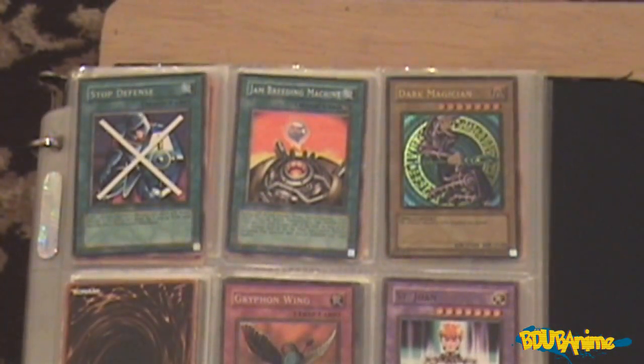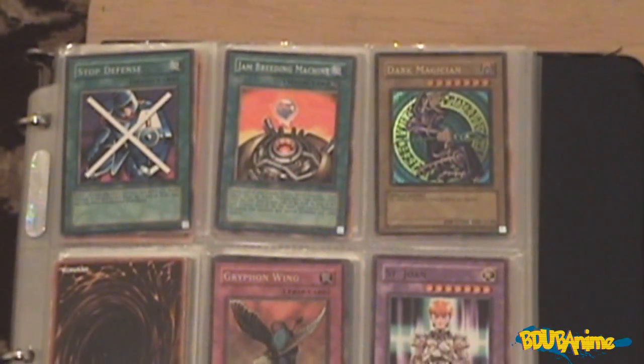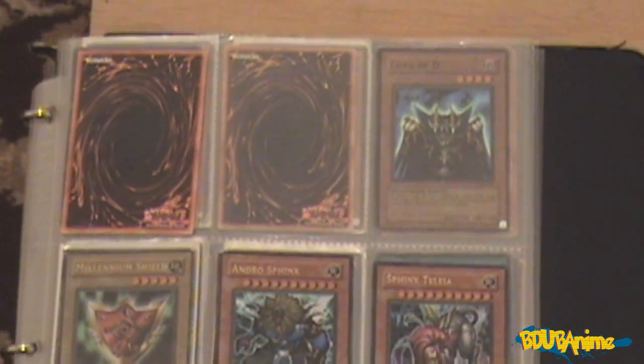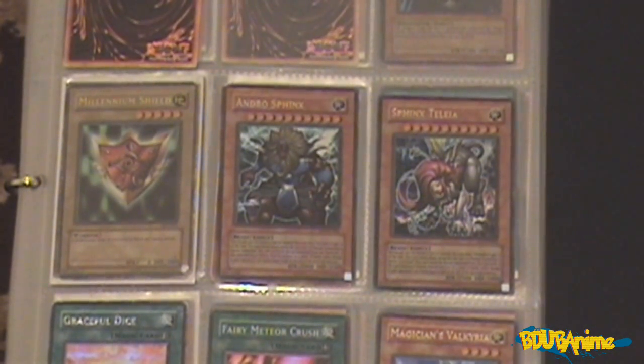Next up we're going to have some basic cards. Here we got my Dark Magician, my Jam Breeding Machine card next to it. I have Stop Defense, some basic magic cards and such. Moving down we have some Trap cards — as you can see, we have the Griffin Wing. We have some Fusion cards — I use Polymerization to fuse those cards. Next up we have the Millennium Shield, and I'm going to pan the camera down to the Millennium Shield and the Andro Sphinx, the Sphinx monsters. We have the Andro Sphinx and the other Sphinx cards.